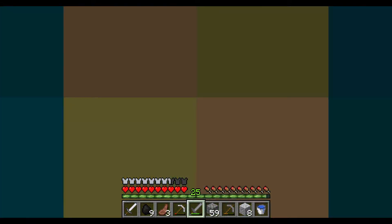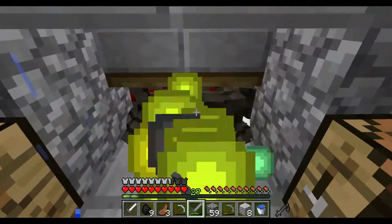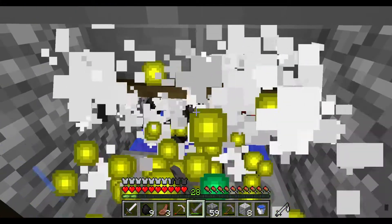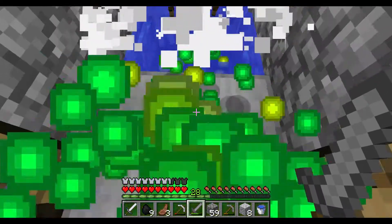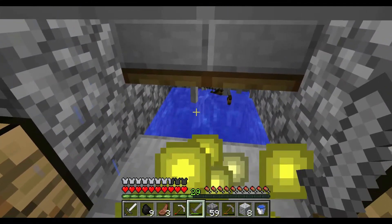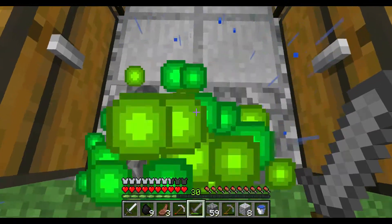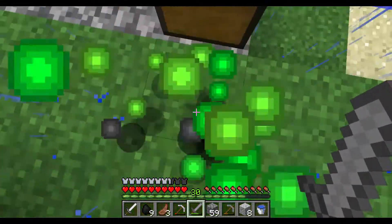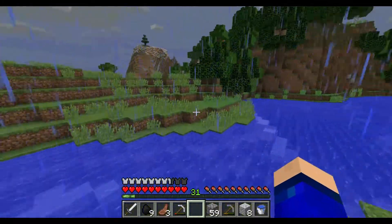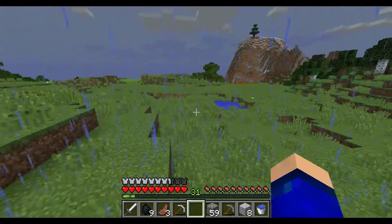Seems like it works. All these guys are coming at me. It attacked me. Just go away, young spiders. This seems like it's working quite well, honestly. Those are skeletons from spider jockeys, I'm assuming. So I have just enough levels in order to do what I need to. I will meet you guys at the enchanting table and then we will do some enchanting.